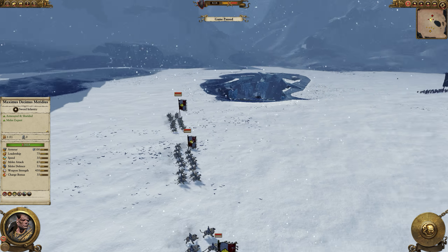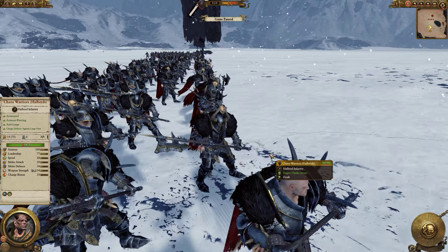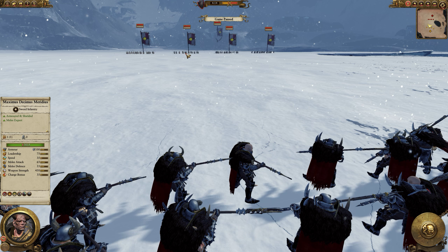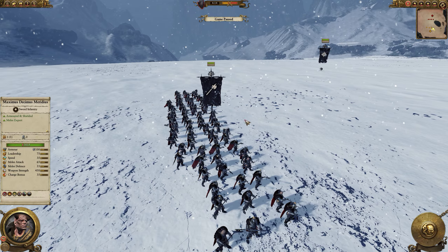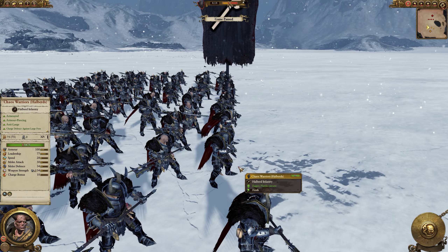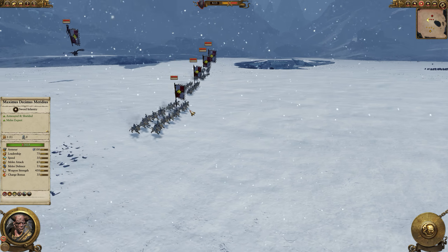A fairly obvious counter to Demogryphs would and should be halberds. The thing is, halberds are not in a sort of phalanx formation anymore, which is sort of annoying, because it would be really nice to see halberds poking out at these Demogryphs riding in — it also makes sense bracing against the impact of a cavalry charge. What we've done here is set up some Chaos Warriors with halberds facing in different directions: weapon flank exposed, head-on, head-on in a dancer formation, and back turned. We'll see how the Demogryph Knights do when charging into the halberds here.